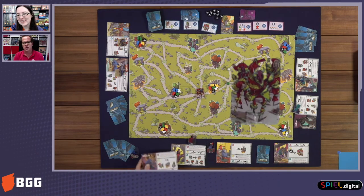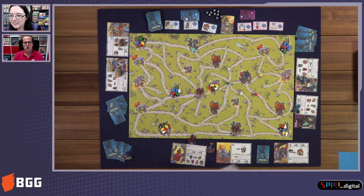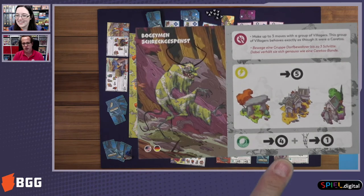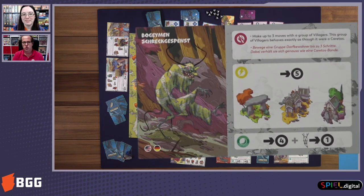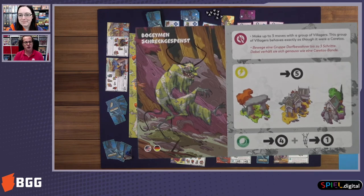On the boogeyman card, in the lower part under the moon symbol, if you choose that option you can move your boogeyman up to four spaces, and then it's mandatory that you move one carretos — you choose which one, as there are two on the board. You can use the carretos to scare villagers and have them flee in the direction of your monster. If a carretos captures a villager, it will go to the box and not give any points to any player.